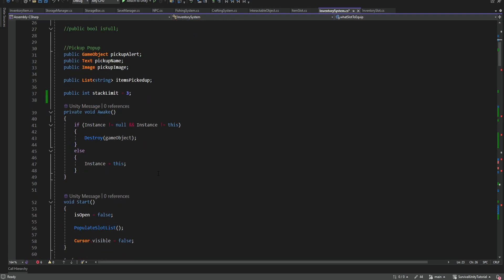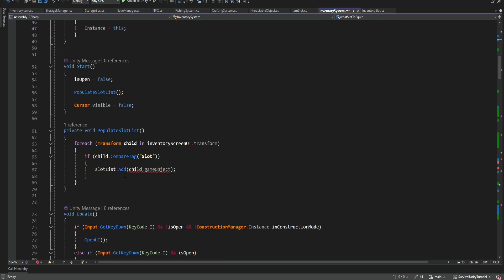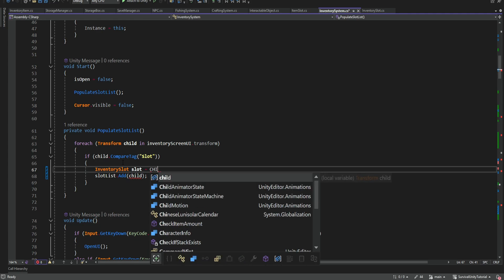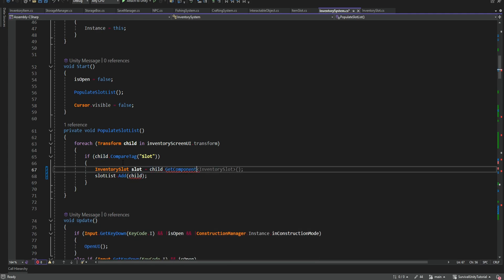Then we're going to scroll down and we can see an error over here because we're getting the child instead of the inventory slot. So we're going to change this - instead of getting the game object and adding it to the list, we need to add an inventory slot. We're simply going to do this: InventorySlot slot, and then child.GetComponent InventorySlot. This is something we need to do over here, but later we don't have to do this anymore because everything will be saved as a slot.